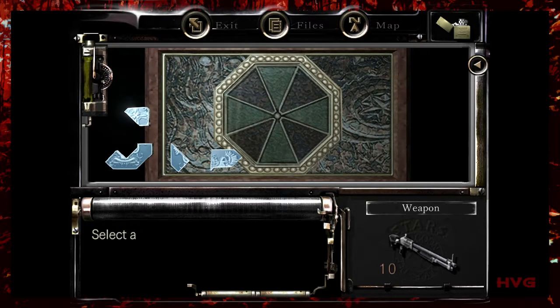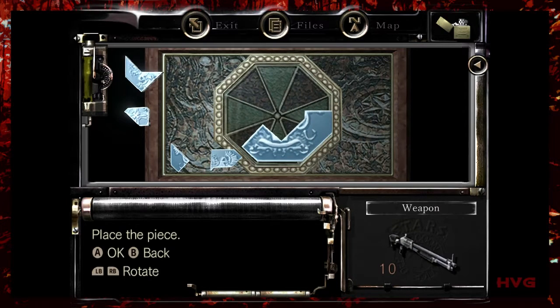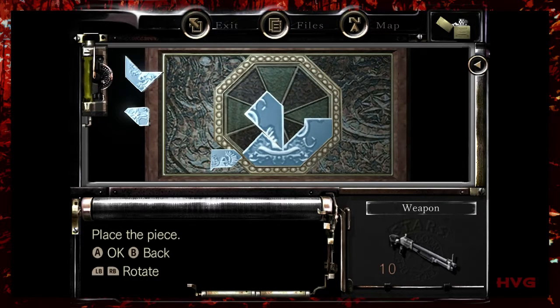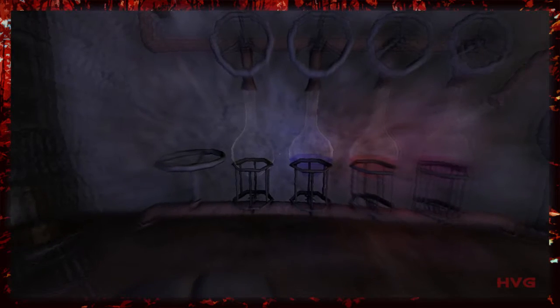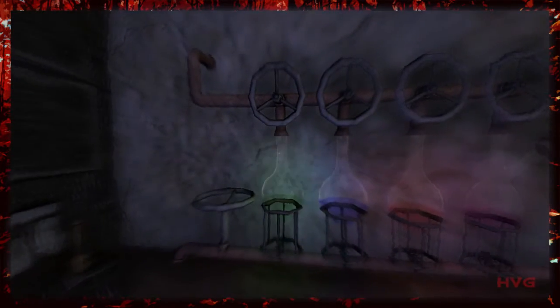Most other horror games, when it comes to puzzles, simply drop puzzles into the game world, and it feels like it's more about gamic expectations rather than any serious attempt to help with storytelling. For example, there are moments in Amnesia when you have to solve some puzzles, and they feel like they've been tacked on into the game.